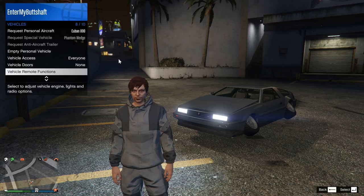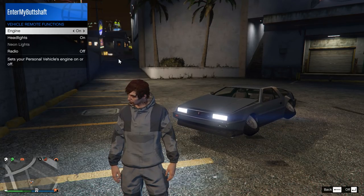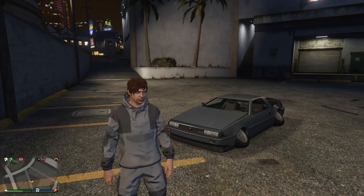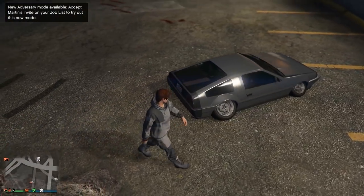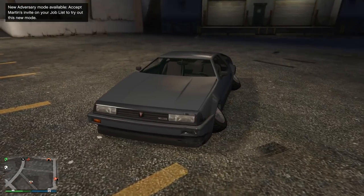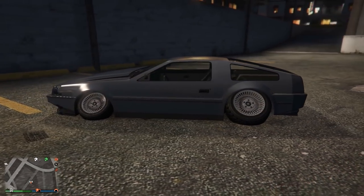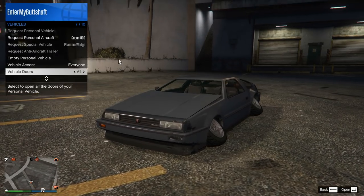Moving on to the next trick, this one also involves the Deluxo, and it's pretty awesome. Basically, what you can do is make it look like you've cambered the wheels on the Deluxo. What you want to do is have the car hovering and stationary — whilst it's moving forwards, just jump out. From here, open up the interaction menu, then go to Vehicle, then go down to Remote Functions, and turn the engine off. As you can see, the hover mode is then deactivated but the wheels are still cambered. Unfortunately, you can't just jump in and start driving around with this, because when you do get back in, the hover mode is activated once again.